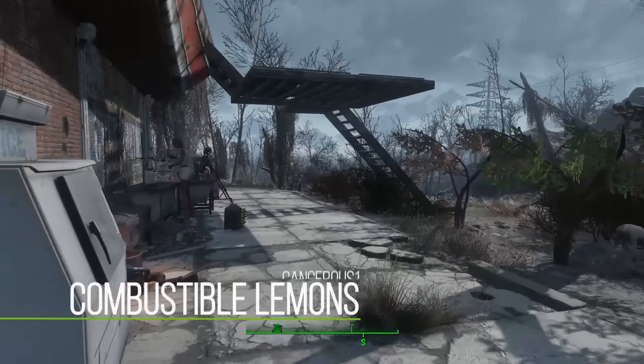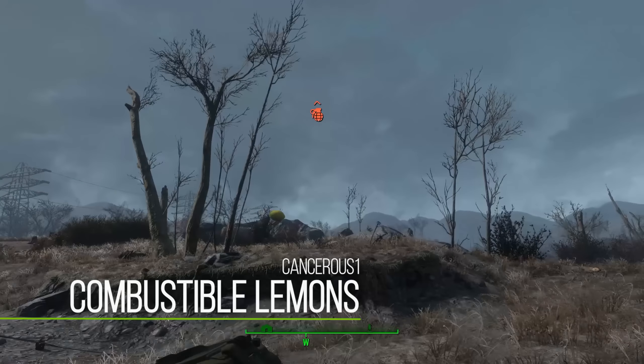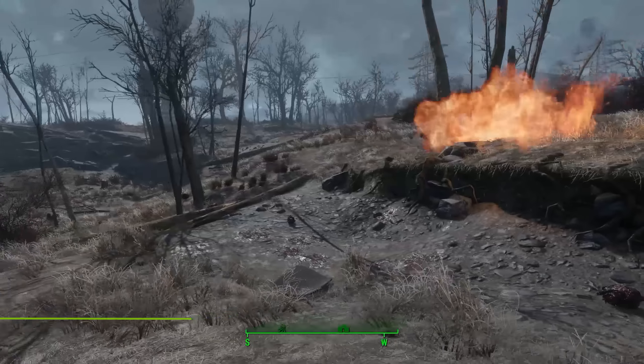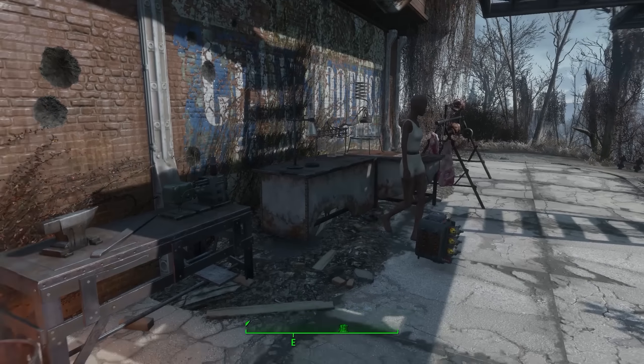Next up, we do have Combustible Lemons. What this adds to the game are some throwable lemons, which basically act as Molotov cocktails. As you can see right there, it bursts into fire - and I'm pretty sure it is exactly the same as a Molotov cocktail.